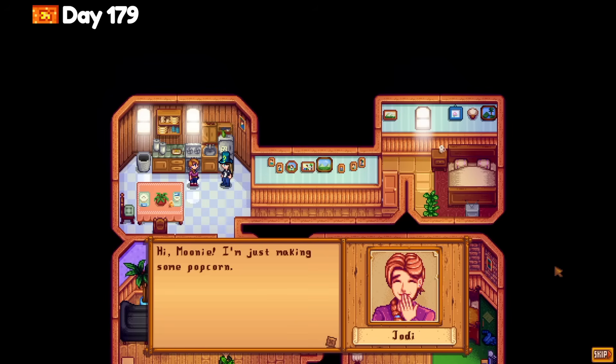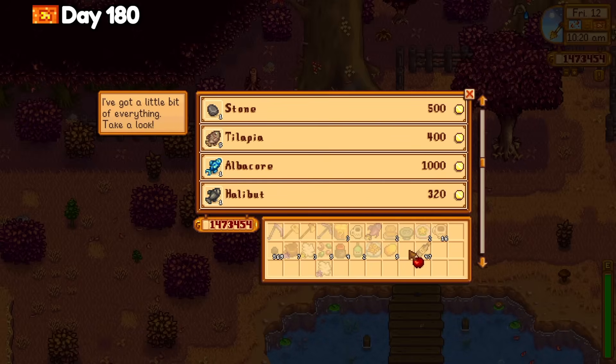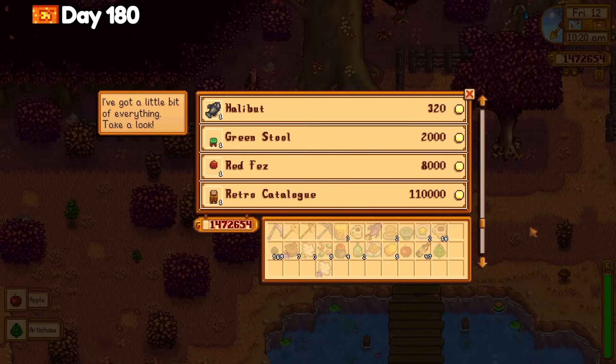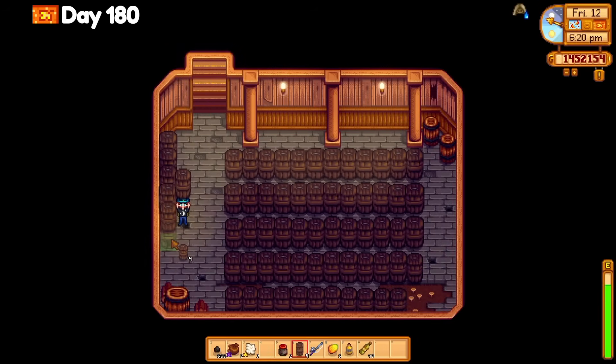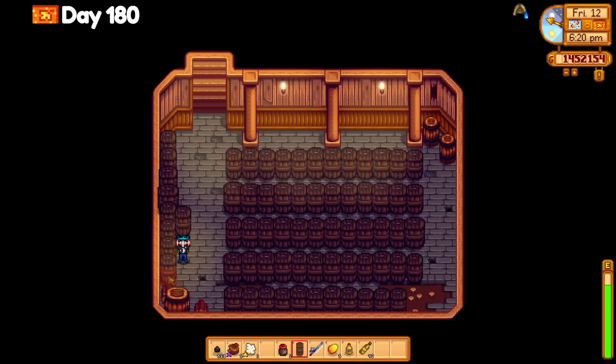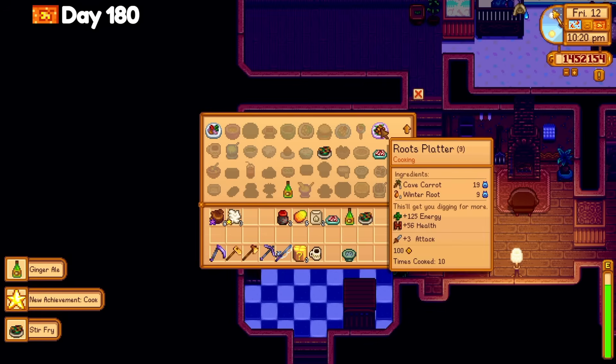I gave Jodi a gift to max out our friendship and I got the Crimsonfish too, finishing the extended family quest for 20 key gems. I visited the Cindersap Forest on day 180 to gather more hardwood and wood because I'm almost completely out of both. I made some garlic oil for the oil of garlic crafting recipe and cooked some recipes in the kitchen as well. I sold the ones I didn't really need for gifts and went to bed.